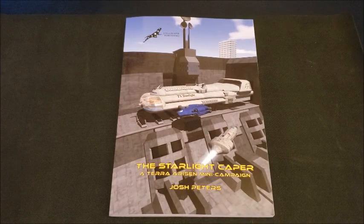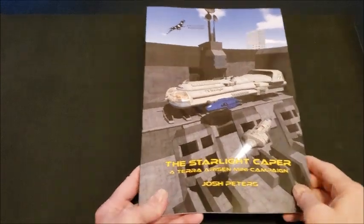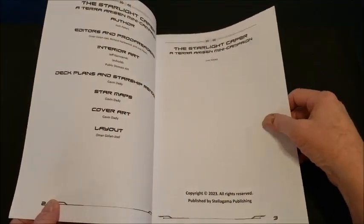There are just dozens of adventure hooks. There are nine adventures inside, and dozens and dozens of adventure hooks. This will fit any 2d6 role-playing game — it doesn't have to necessarily be Cepheus Deluxe. It would fit any space game, really. This is published in 2023, by the way.